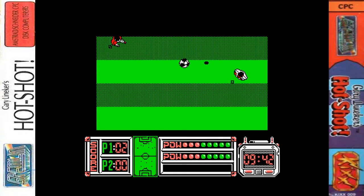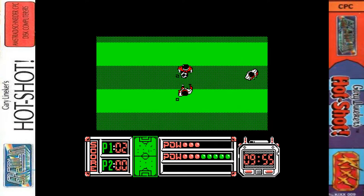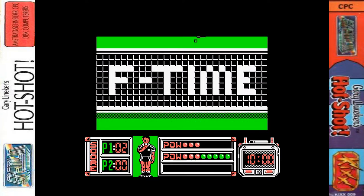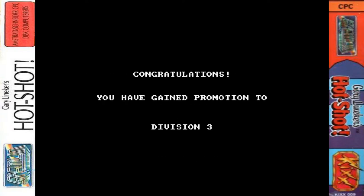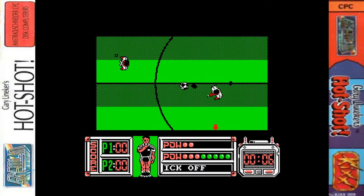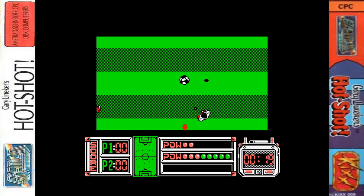The computer doesn't often score many goals, and that's a problem. The biggest enemy in the game is really the clock. Full time - and we've moved up to the next division. We're at the top, played three, won three. Congratulations, you have gained promotion to Division Three. And we're playing against Brazil already - why are Brazil in the third division? That's a bit strange.